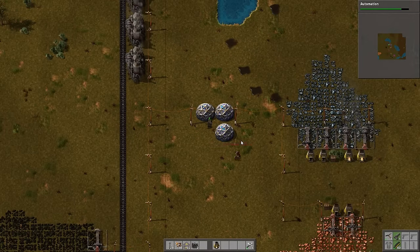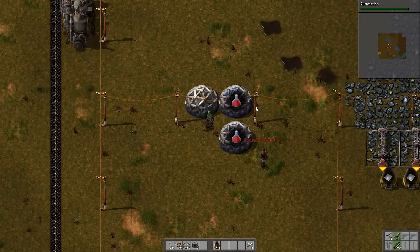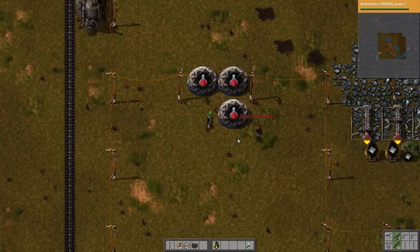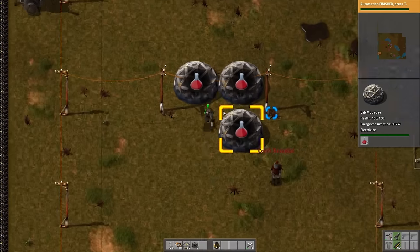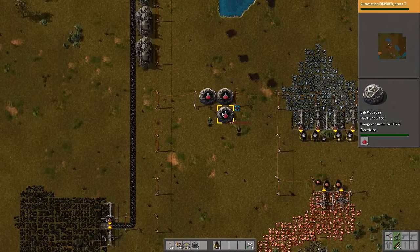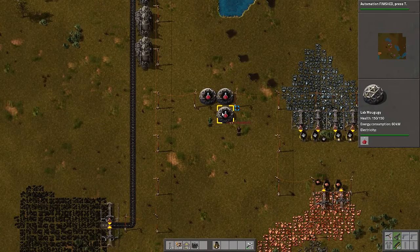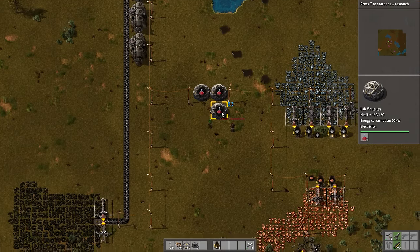If we have alt turned on, you can see these labs currently have red beakers — Erlenmeyer flasks — in them. If you had green, purple, or blue flasks, they would also appear in here. This is one of the ways you can figure out what is missing from your science. If science isn't being done, you can press alt to quickly see what's missing — whether it's blue beakers or green beakers — and then track that back through your factory to find out where things are going wrong.